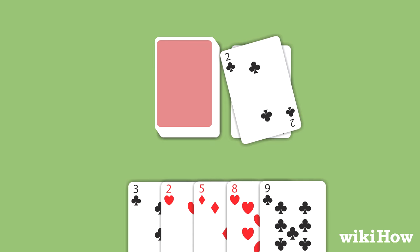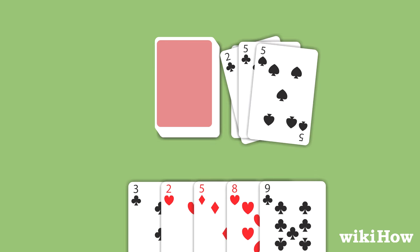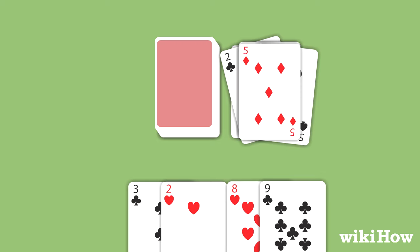Players can play any card that matches the suit or rank of the top face up card. For example, if the top card is the 5 of spades, the player could discard any spade or 5 from their hand.